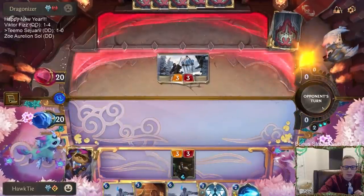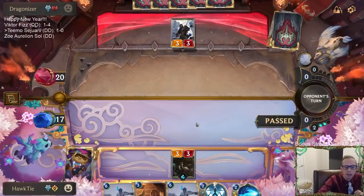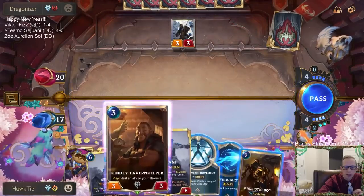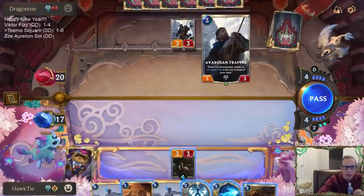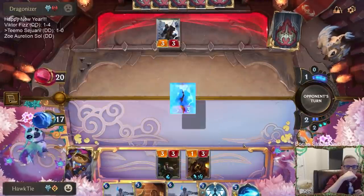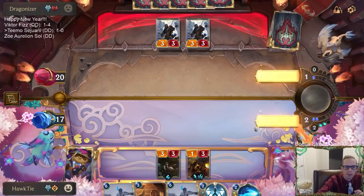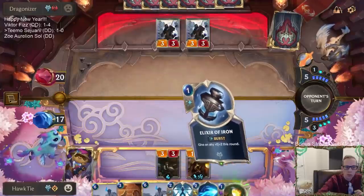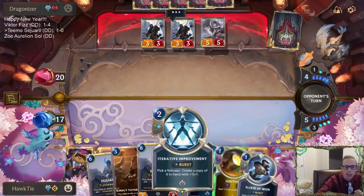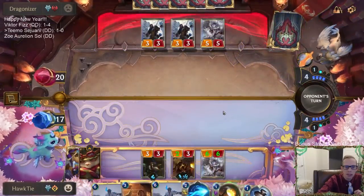It's not so bad - trading our one-mana card for their three-mana card could be worse. Territory Improvement seems like it's going to be awesome against Enraged Yeti. They play Enraged Yeti, I copy it and make it a six-six. I want to play Tavern Keeper to block the three-three, but I'll go bot. I love that Elixir of Iron - I can block with Peddler and Elixir of Iron to save it.